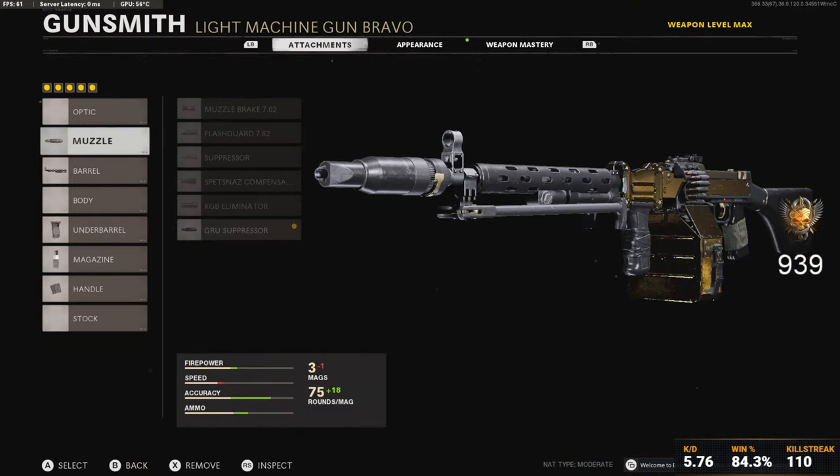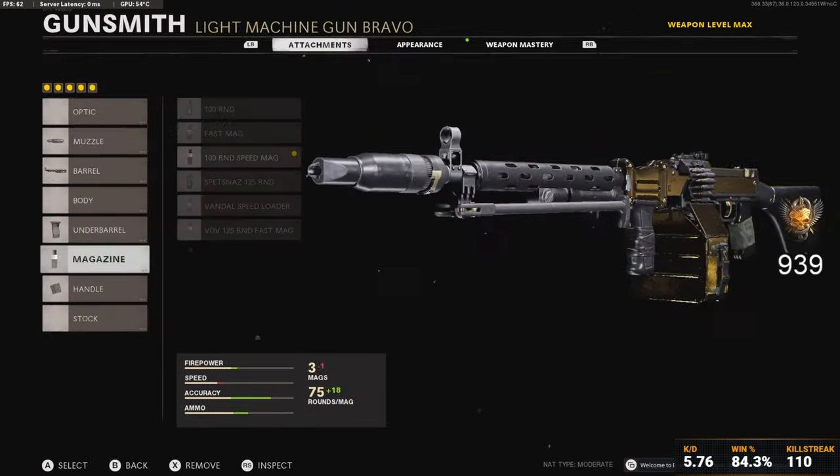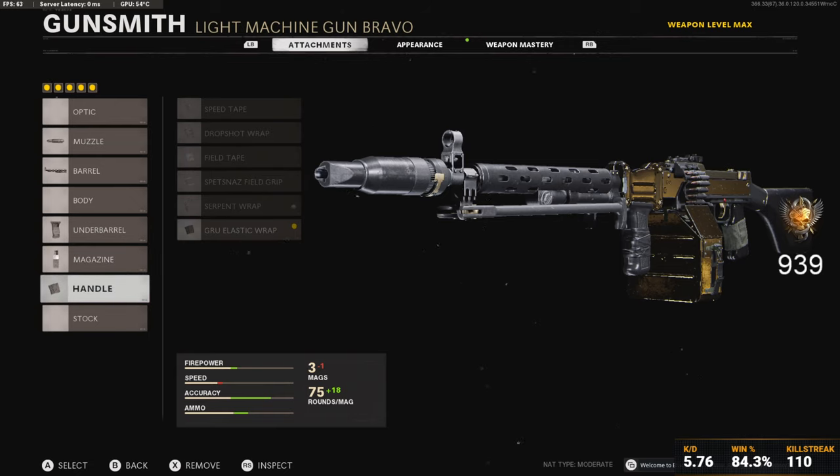For this gun, the class I've got is as follows: the Crew Suppressor that comes on the gun with the variant, so I thought I'd keep it on — it makes sense. Then the Task Force barrel, which really transformed this gun from meh to god tier. The Spetsnaz Grip is the best grip for this gun, and the 100 Round Speed Mags are a perfect balance between rounds in your gun and manoeuvrability, aim down sight time, etc. The last attachment is the GRU Elastic Wrap. Try all of these attachments on this gun and it's an absolute shred machine.